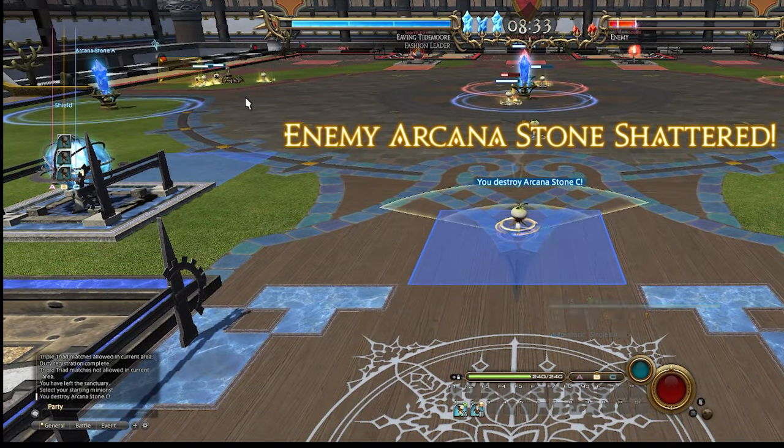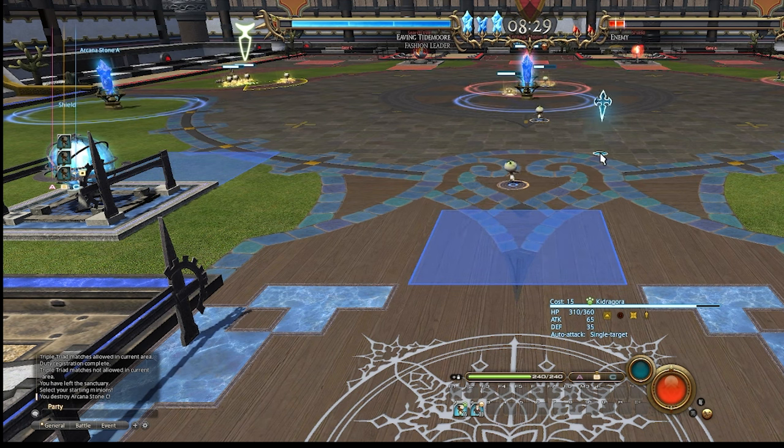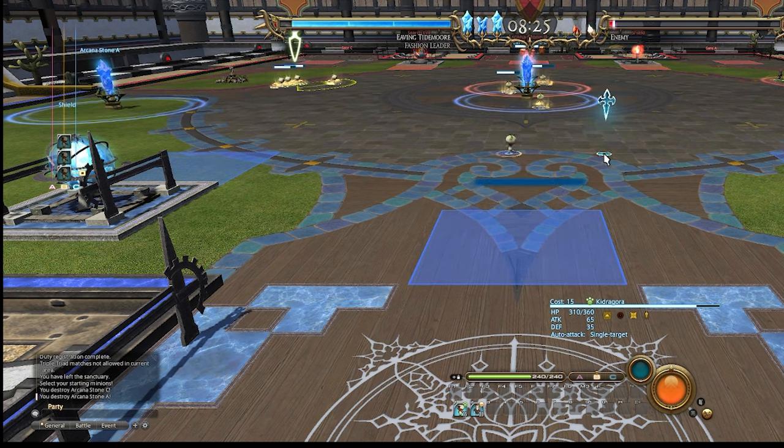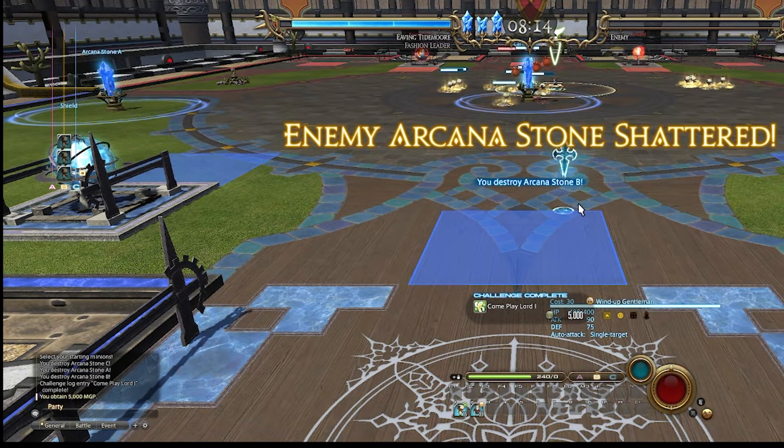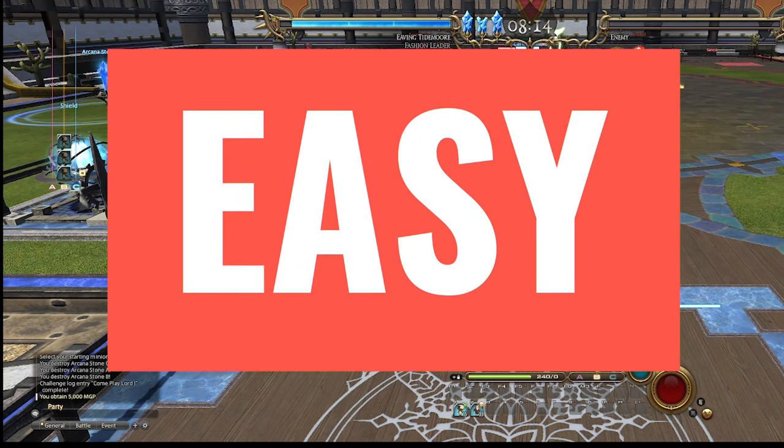Queue up three more Kidagorans in B and just send them out as needed. Once the tower is completely destroyed, send those minions to whichever pillar needs the most help. All three pillars should be destroyed roughly at the same time — it shouldn't take more than two minutes to complete. And just like that, you made 5,000 MGP. Complete this four more times for a total of 27,000 MGP.